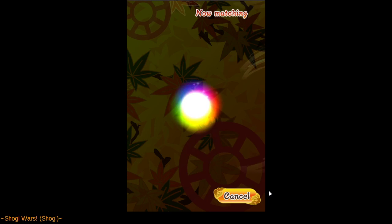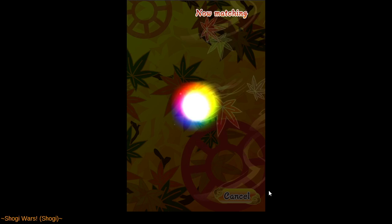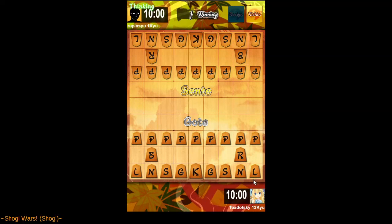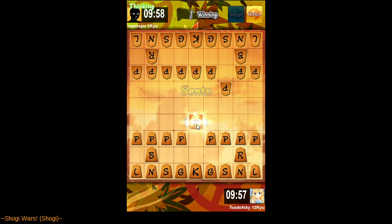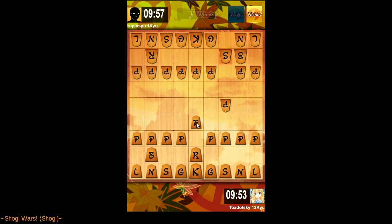Hopefully changing my avatar doesn't prevent me from getting a pairing — I wouldn't expect it to. Alright, good luck. We are second player. I'm going to open the central file rook as I normally do, or as I normally attempt to do. Usually I get sidetracked and have a bit of an adventure trying to do so.